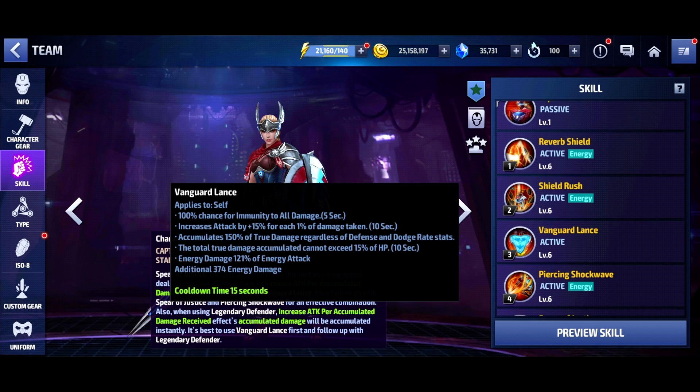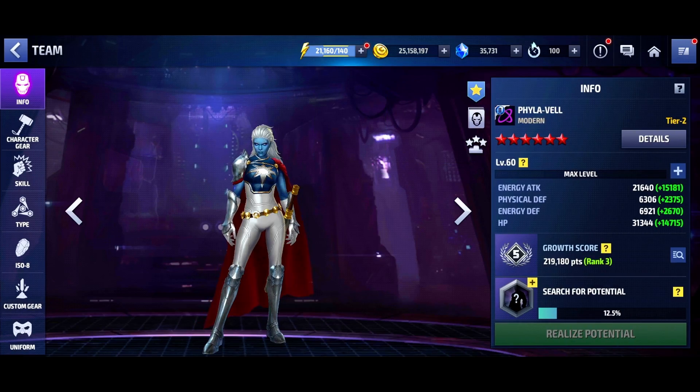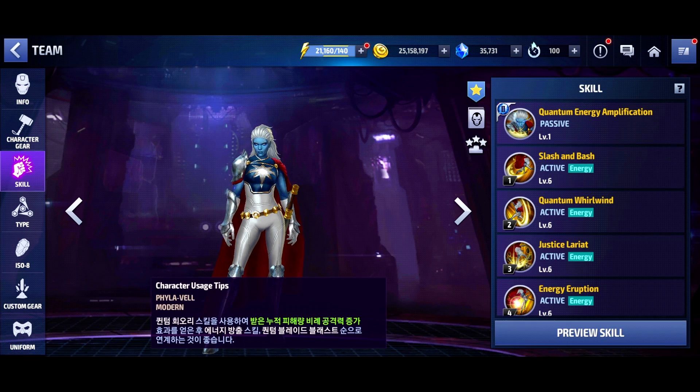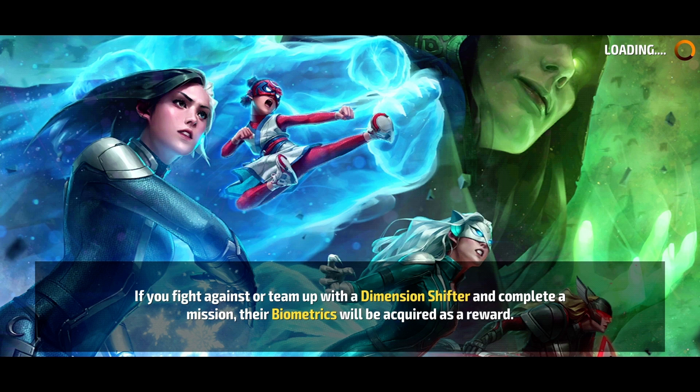That's very important because another character that excels off damage accumulation is Sharon Rogers — hers goes up to 15% and you can also keep it up all the time. She's a free-to-play god, right? Phyla-Vell is definitely not going to come close to Sharon Rogers without a tier three and a uniform, but it's worth pointing out. The defense dot on the second skill happens at the very end.